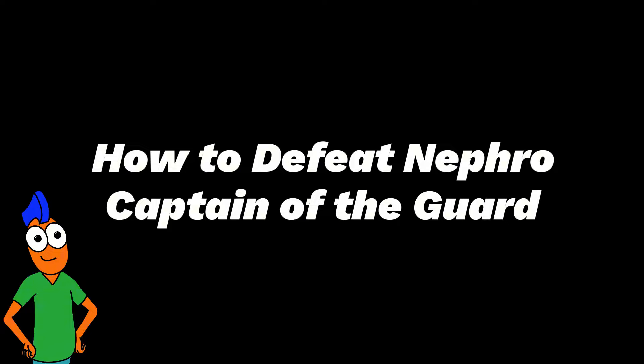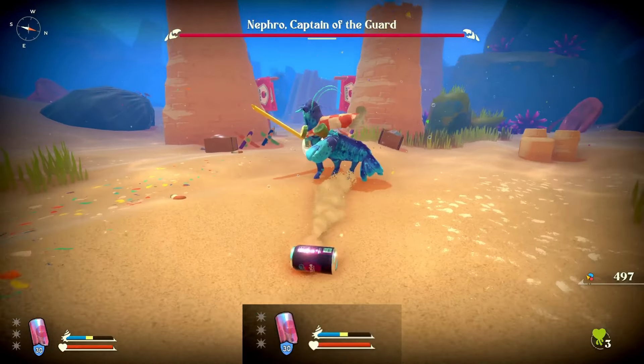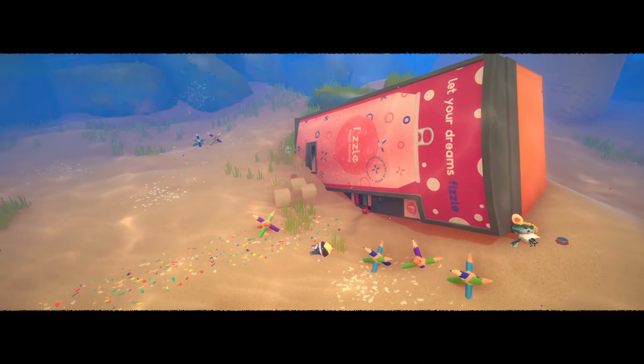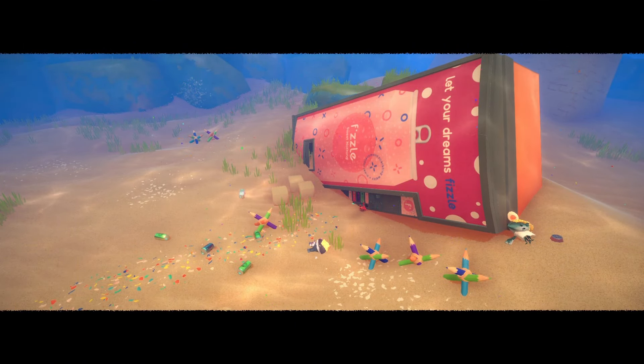How to defeat Nephro, Captain of the Guard. This is the first story boss and it's one long tutorial on blocking. All I'm doing here is blocking, and look at how little damage this boss does. You have 5 soda cans to play with, so you can do a lot of blocking and really take your time.